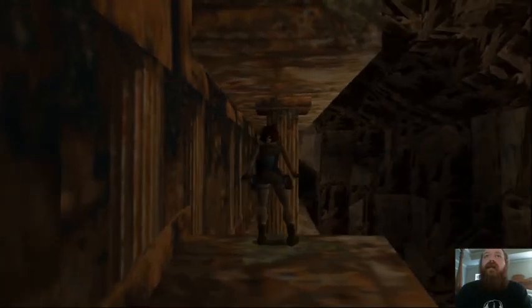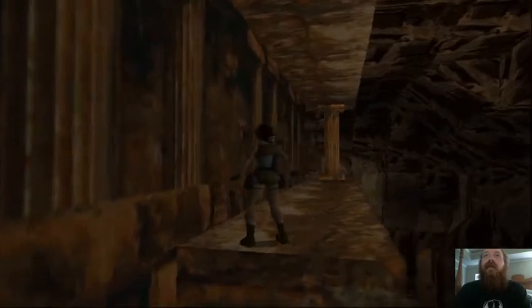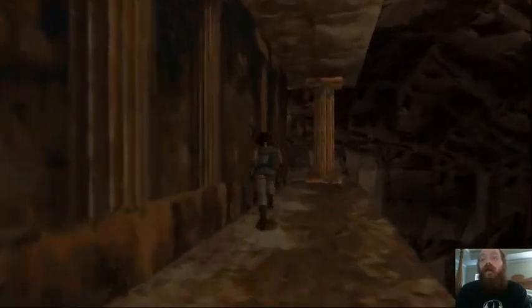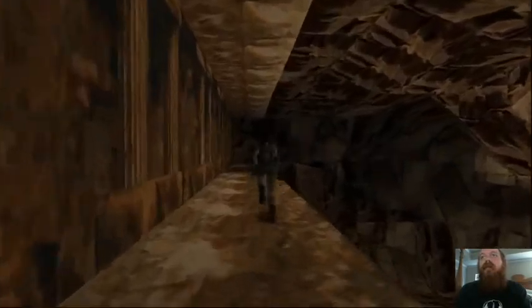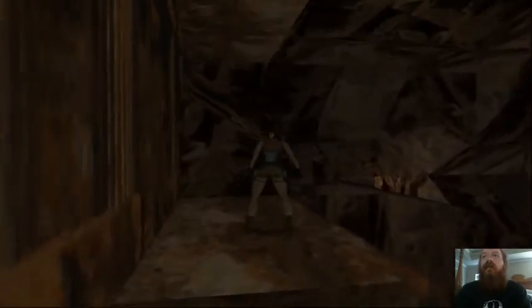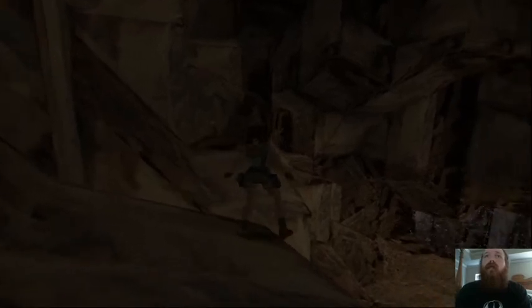Come up here - there's a ledge you can climb onto. Go ahead and come around the front of the coliseum and you're going to see some ledges along the side that you can jump to. You can jump here, slide down, and run and jump here.